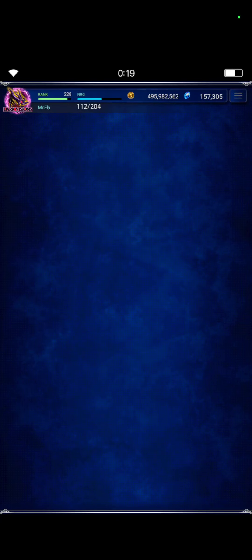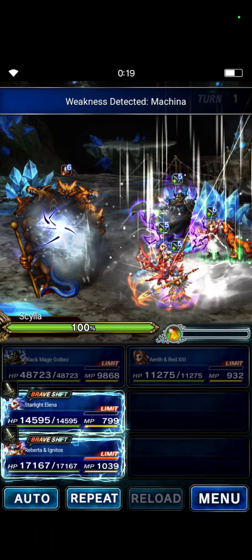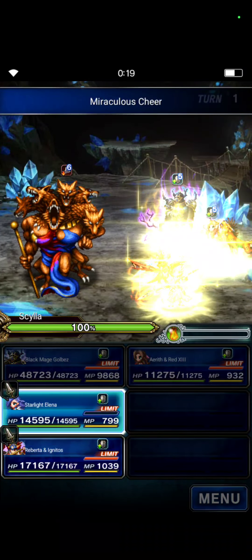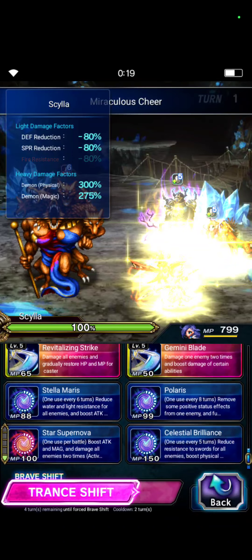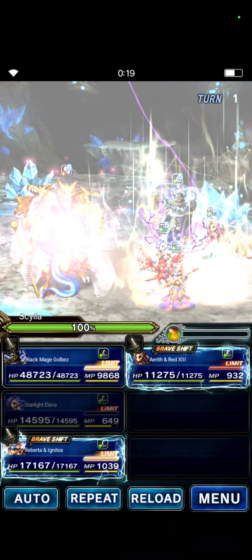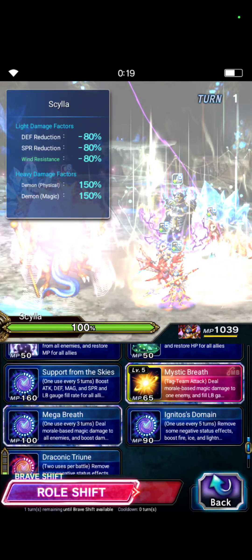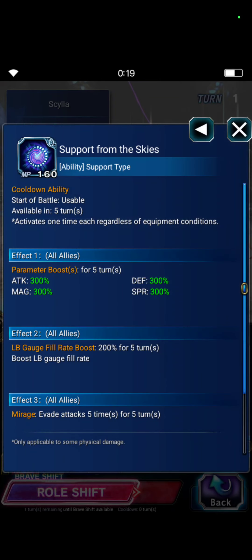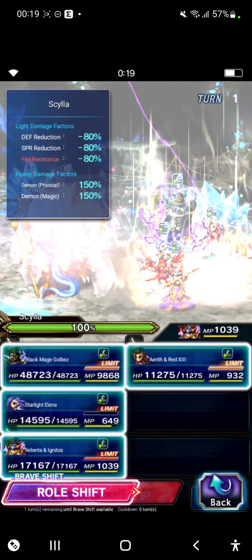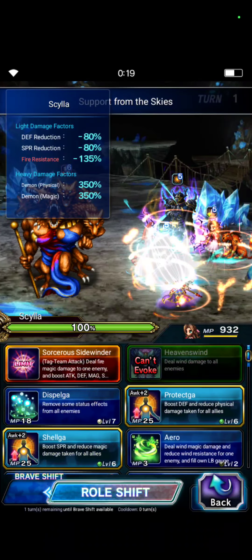So it will be a one-turn kill. Elena will only use Celestial Brilliance and Rebirth. Ignis will use Triple Raid, Infernal Breath, and Support from the Sky for the stat buff.